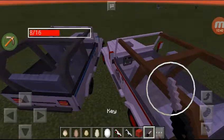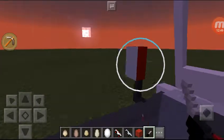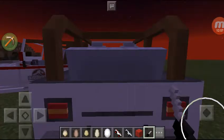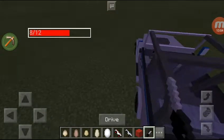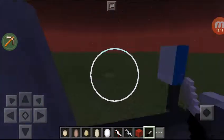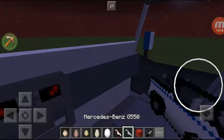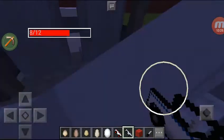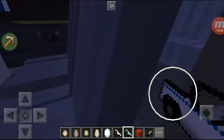Looks so cool and you can boost it! You can get out like that too. Let's try the Jurassic World one — looks the same but with a different logo. Looks so good! Let me check from the inside — it has a backseat! So awesome — it looks so cool.